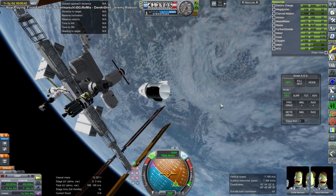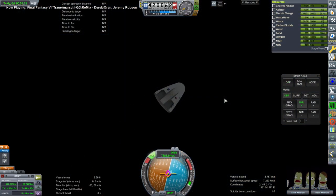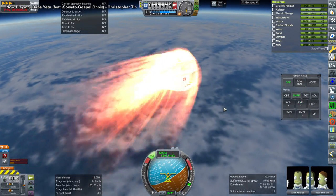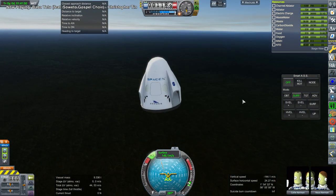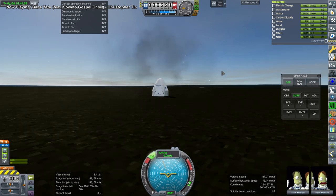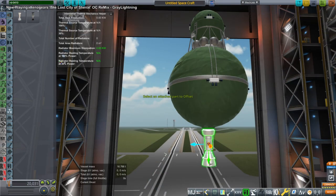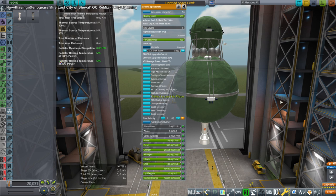I decided to bring back two Kerbals using this already-docked Dragon vessel. Here we are going through re-entry, but to my dismay the parachutes did not operate properly. Previously I had operated the parachutes without opening the nose cone — they are sort of tucked in there, and they used to work, but this time they didn't. We ended up surviving thanks to an ablative heat shield. I don't know how that works either, but the Kerbals made it — that's the important part.